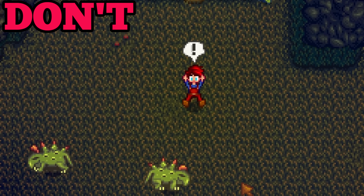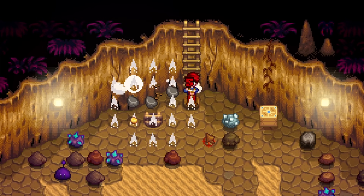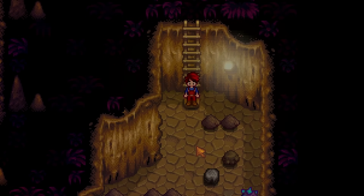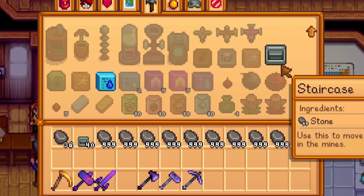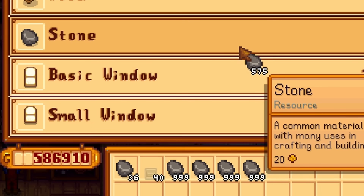Don't craft staircases. Staircases are amazing and they will allow you to reach the ultimate depths of the skull cavern, allowing you to skip garbage floors and get deep — that is where the loot is. However, each staircase will cost you 99 stone. If you made 100 staircases, that would be close to 10,000 stone. This just cannot be worth it.